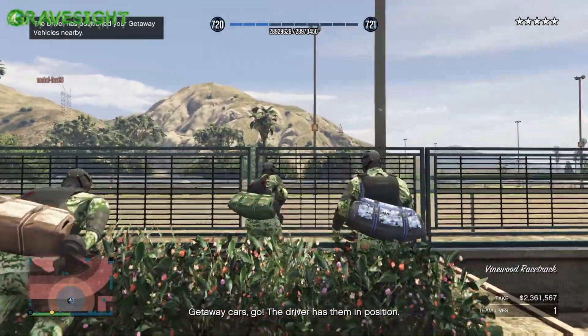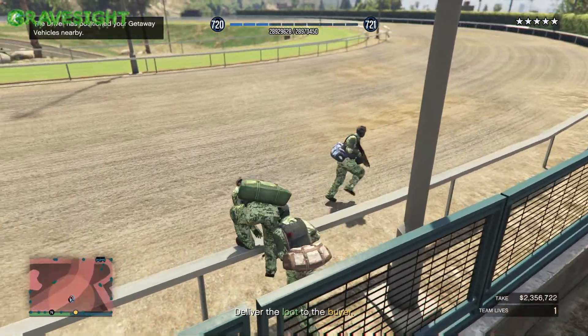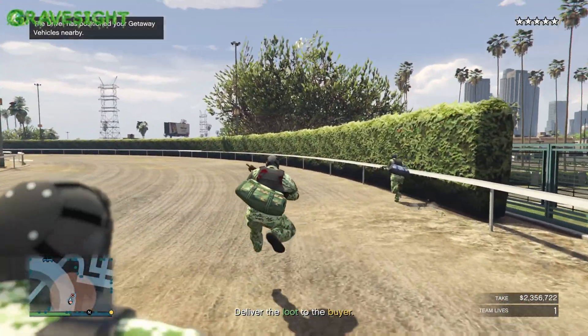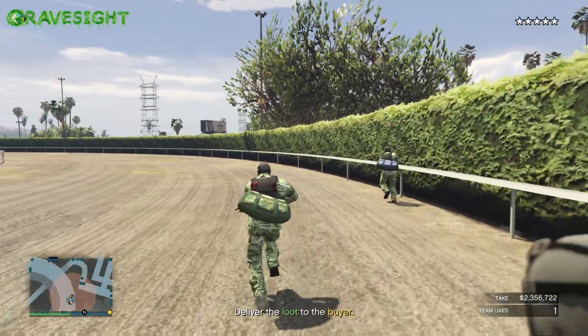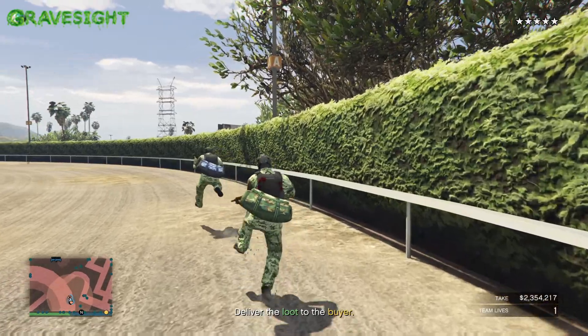First things first, we need to go forward, climb this fence, and head to the horse racetrack. Now there's going to be some guys shooting you off to the left — you don't even have to worry about them, just stay far off to the side of the bushes and keep jumping.